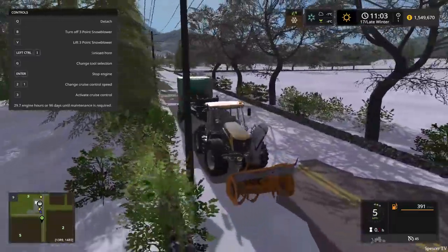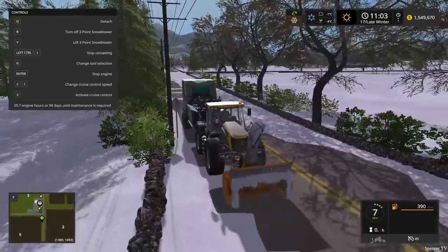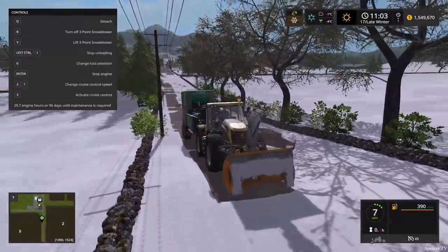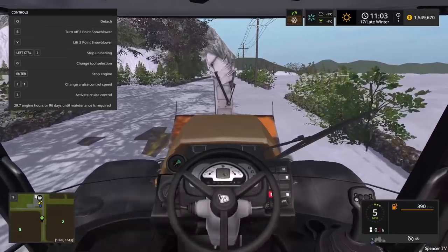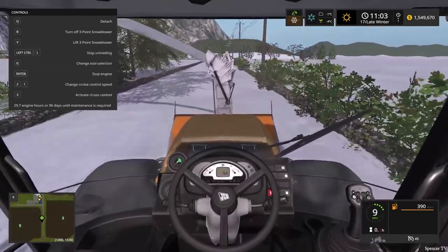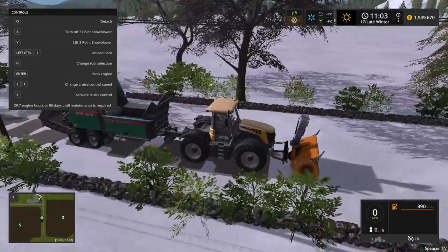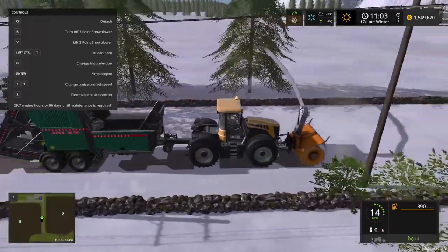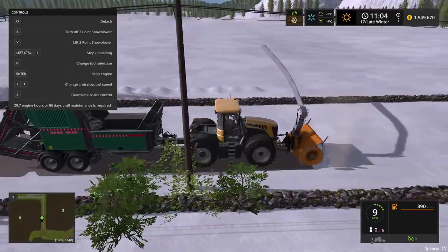Is it unloading? Yes! Sometimes it messes up — sometimes it unloads and sometimes it doesn't. There we go — these streets are getting plowed up pretty good. The snowblower is an absolute beast. Let's try first-person view — hey, first person is the way to go! She's shooting a bunch of snow. I think we might be going a little too fast — let's bump the speed down.